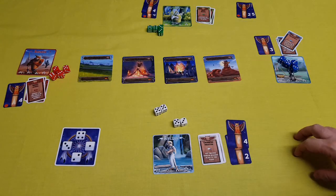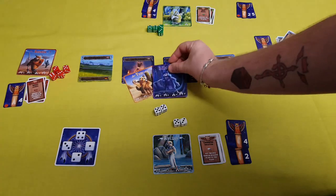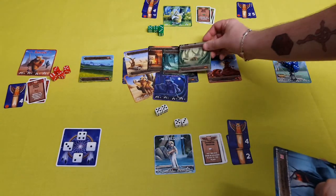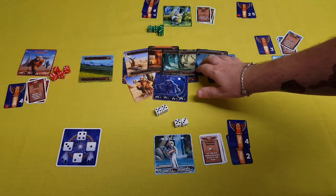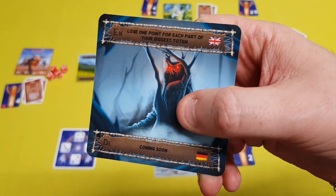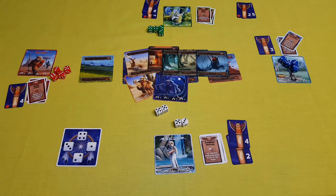Included within the Kickstarter at this time is also the expansion set, which brings in two additional tribes and five cursed locations. These cursed locations, rather than giving points, give negative effects where you would be more seeking to gain second place in order to pick the final totem and not suffer the wrath of the cursed locations — such as losing one point for each part of your biggest totem.